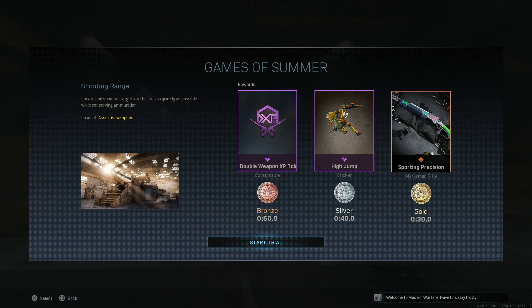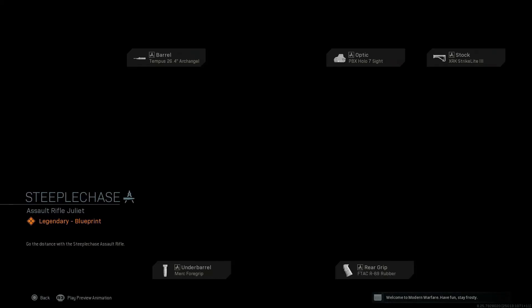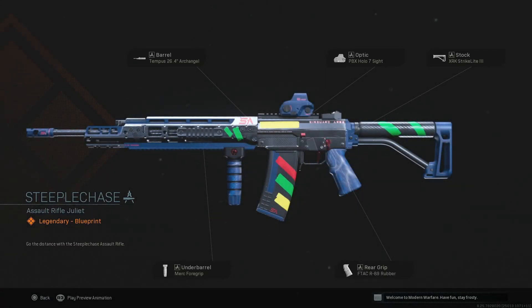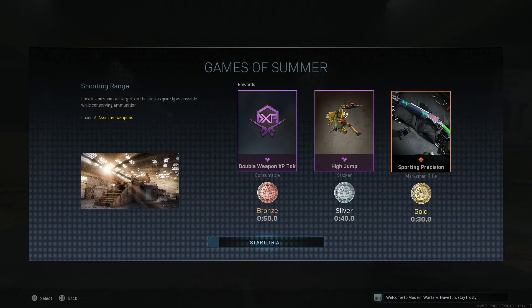But let's get into the shooting range. We have the Sporting Precision MK2 marksman rifle blueprint that we're going to be unlocking — there'll be a video on that. Then we have the Grau blueprint for getting the gold. We're going to do the video on the Grau first and then the MK2 will come after that, probably in the afternoon of the same day this is uploaded.